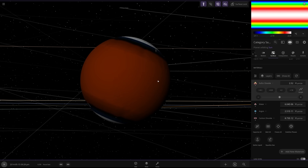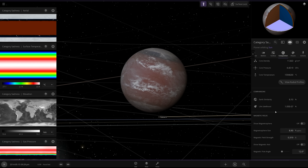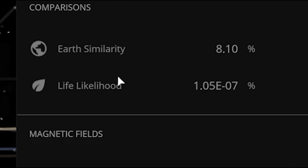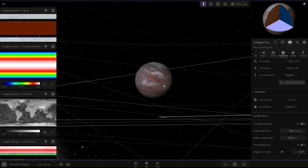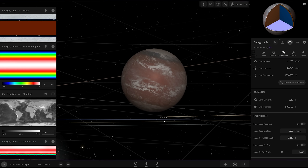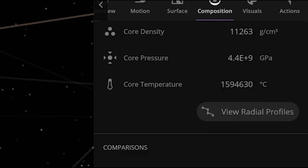This is the weirdest thing. You take that away — this is the color spectrum that the Earth is now. The life likelihood for the Earth right now — what has happened? Is this some sort of crazy air reduction where the life likelihood is so impossible that it's trying to tell me I've ruined the life of everything around me? I'm pretty sure the rest of the solar system still exists — I can see Saturn over there. The core temperature is 1.5 million degrees Celsius. Didn't know that was possible.